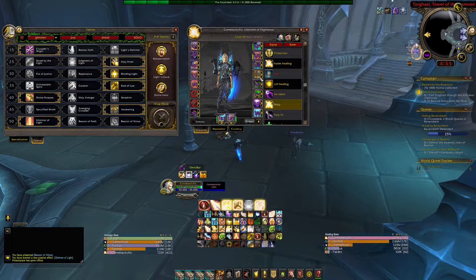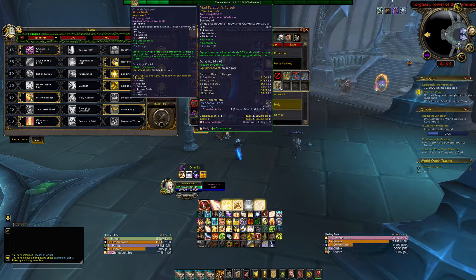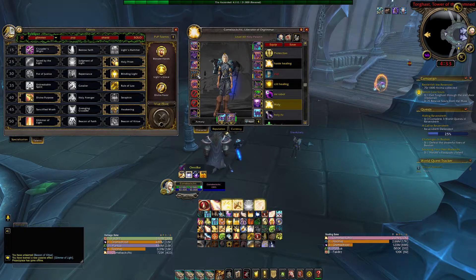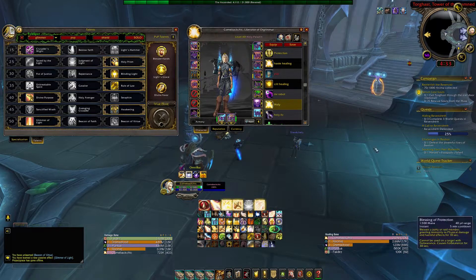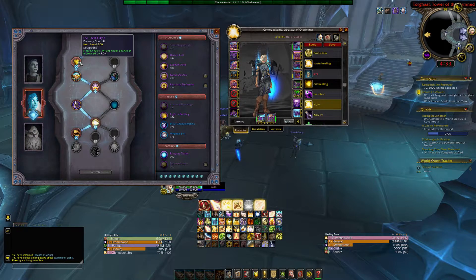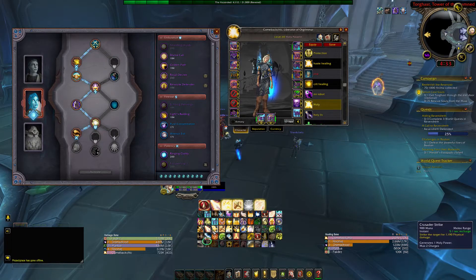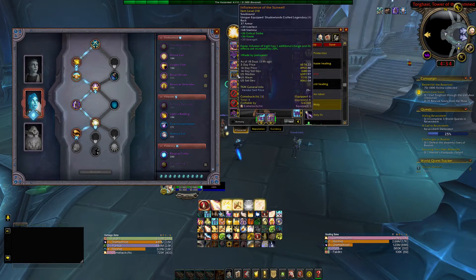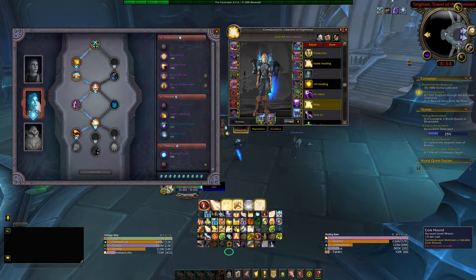The other legendary I'm going to be testing later in the video is this one. The reason I'm trying it is because the build I'm running with my Covenant — if you look, it gives me a higher crit chance, 7% more on top, giving me a better chance of my Infusion of Light proc. Holy Light heals up to five targets within eight yards for 5.6% of its healing, and when you run this legendary, it increases that by 20%. So if you look at the healing, it's 35.75.